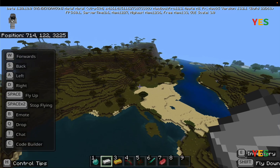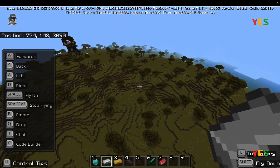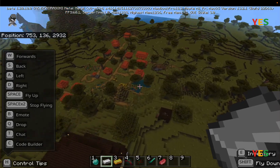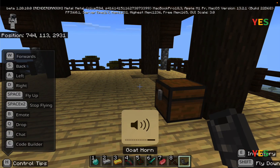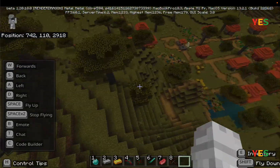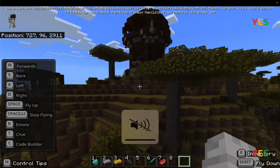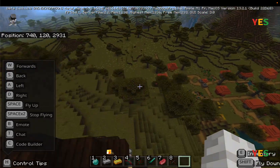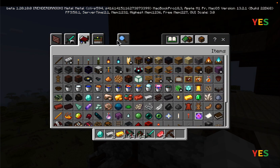The only thing acacia villages have is farmland. There's a village down there — and a pillager job site right in the middle of it. There's also a goat horn, which is the most annoying thing. I set the difficulty to peaceful to deal with pillagers.